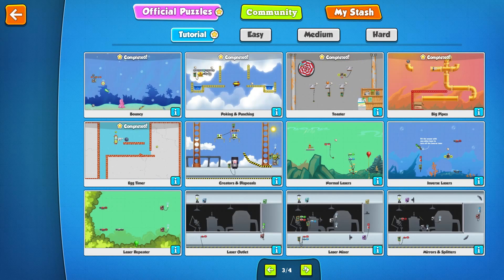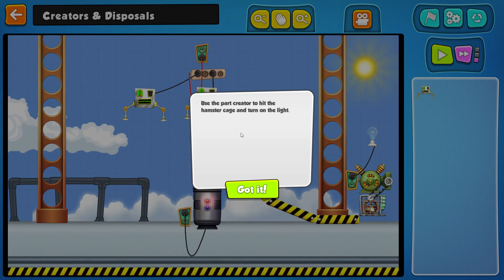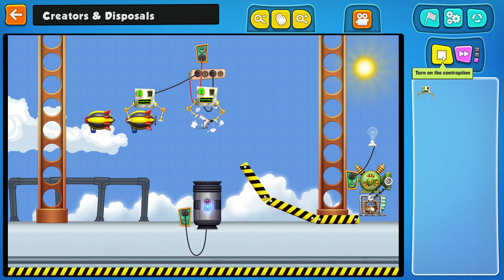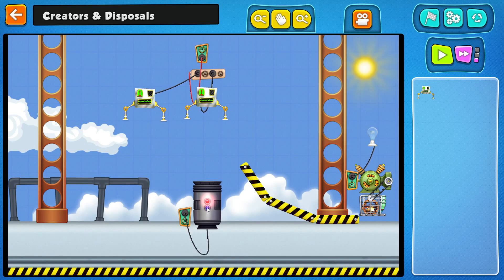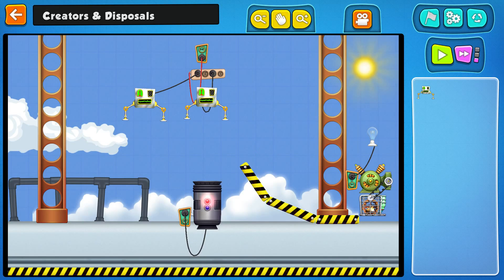If I remember correctly, we were doing it with some obnoxious egg timer. We're on creators and disposals. Use the part creator to hit the hamster cage and turn on the light. There is a part creator — wow, what, created mouses? Part disposal — part disposal to get rid of unwanted parts. I haven't seen that before.